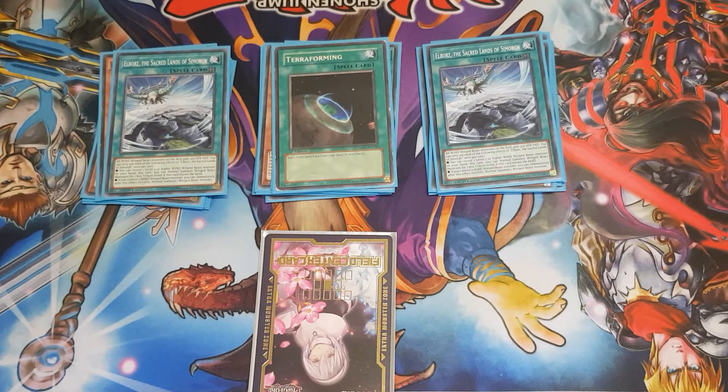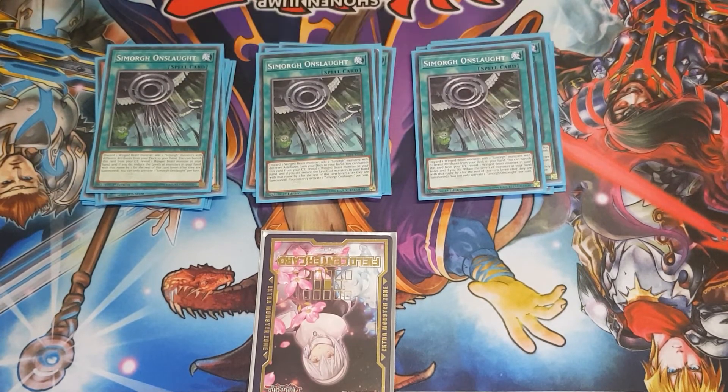I'm also playing 3 of this incredibly cool search card. You can discard a winged beast monster and add 2 small monsters with different attributes from your deck to your hand — spoiler alert, it's always going to be 1 wind and 1 dark. I don't think they've printed any small monsters of different attributes — you can at me and quote me on that if there is, because I have not seen any of them. It can also banish itself from the graveyard to reduce the level of all winged beast monsters — you select a monster in your hand and all monsters with the same name reduce the level.